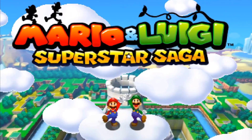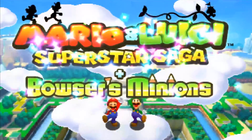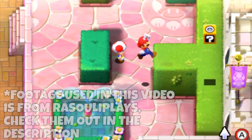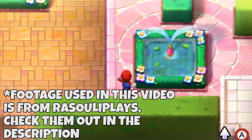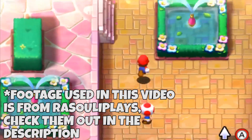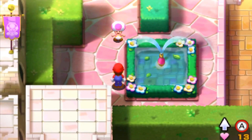Mario & Luigi: Superstar Saga plus Bowser's Minions is the next entry in the Mario & Luigi RPG series. This game is a remake of the original Superstar Saga that released way back on the Game Boy Advance in 2003. But does this game improve upon its original counterpart, or does it just fall flat on its face? Let's find out in this review.